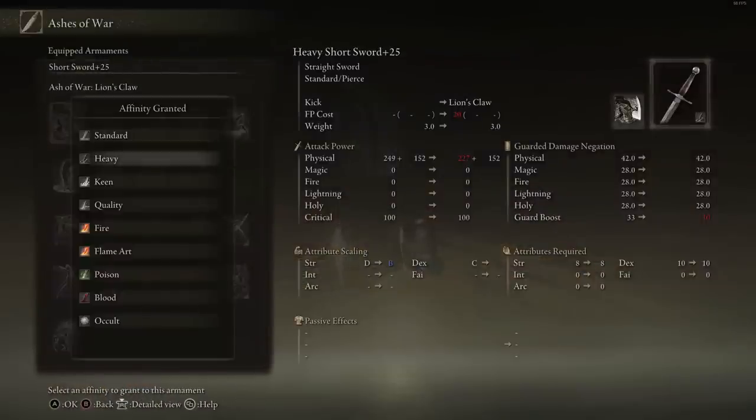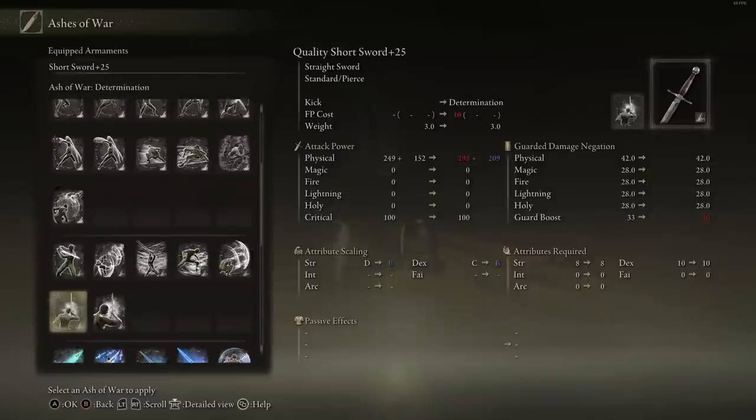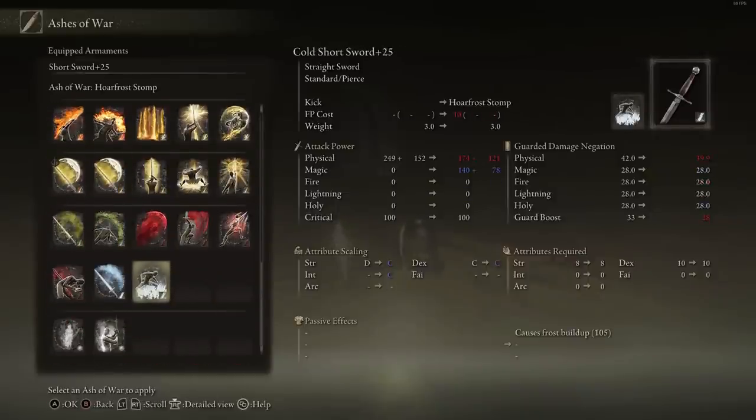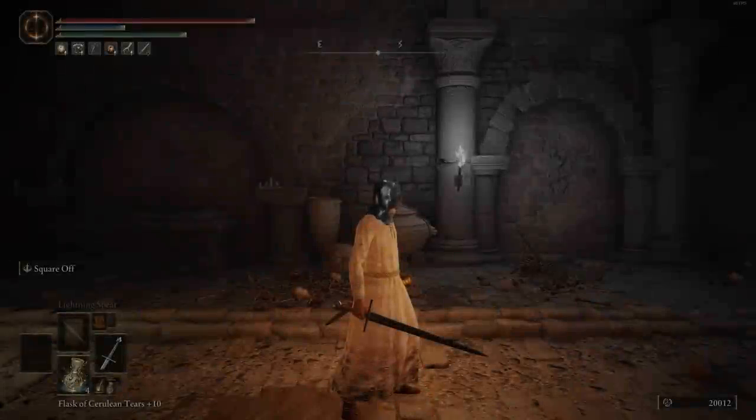Going over the scalings on all the infusions: at Heavy, you get a B. Keen, you get an A. Quality, you get double Bs. Flame Art, you get a B in Faith, which is also going to be the same as Sacred. For Magic, you get a B in Intelligence. And for Cold, you're getting triple Cs.